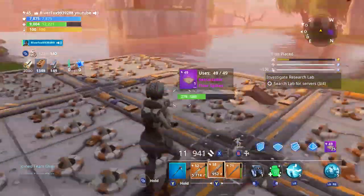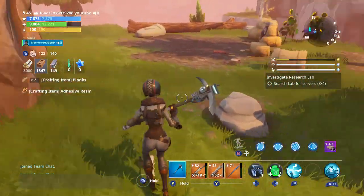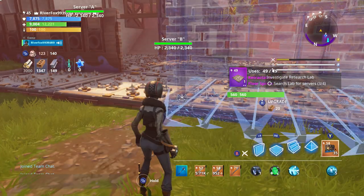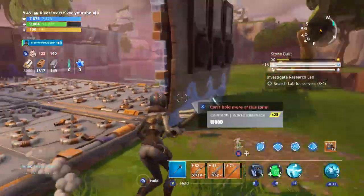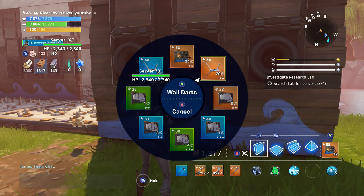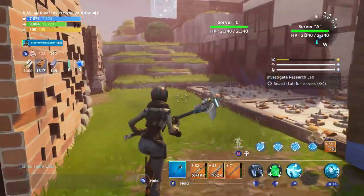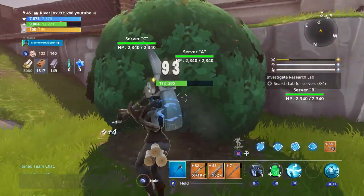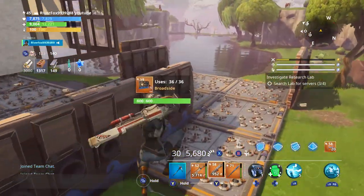It may seem like a lot of overkill, but remember this is a four-person mission and it is a lot more difficult than any other mission that you do. So I'm covering everything everywhere with loads of traps. These broadsides are pretty good — if you don't have them, you can use the wall darts. I'm hoping that once I've got all this set up, they won't be able to get in. It's still going to be difficult, but we shall give it our best shot.